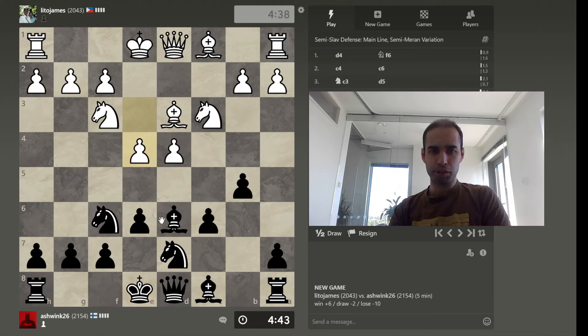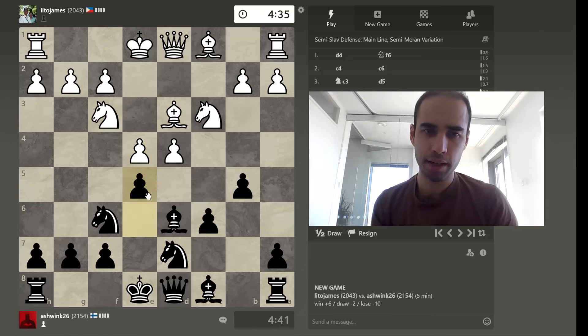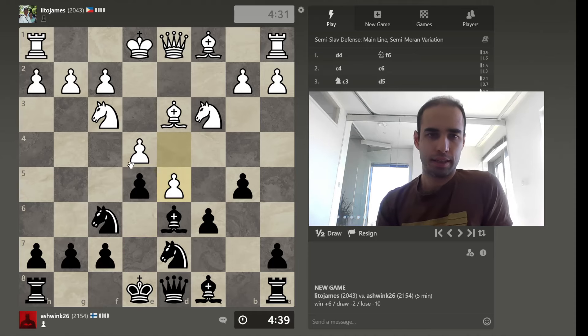The key point of Bd6 is that when e4 comes you want to be able to play e5. This is critical in this opening. I'm not saying you end up with a losing position or anything like that, but this is statistically the correct way to play it.